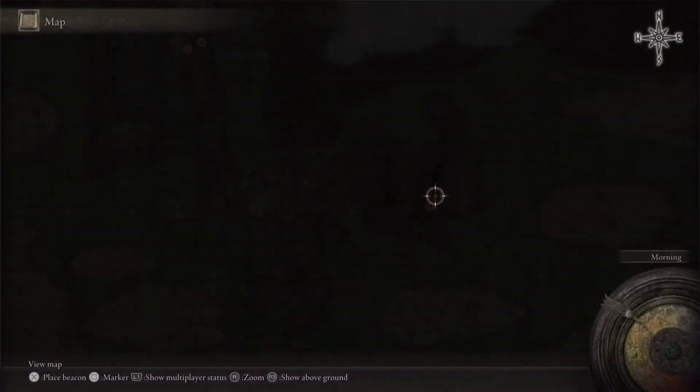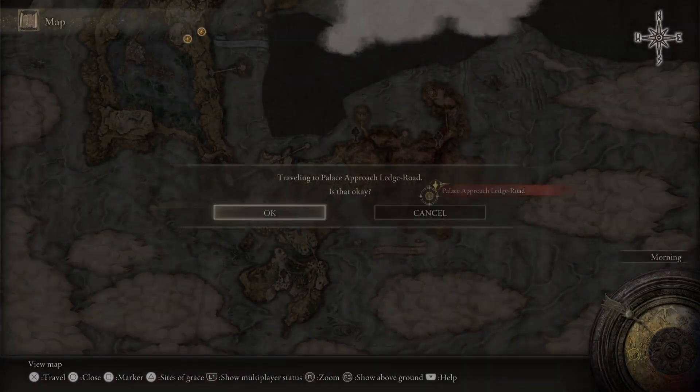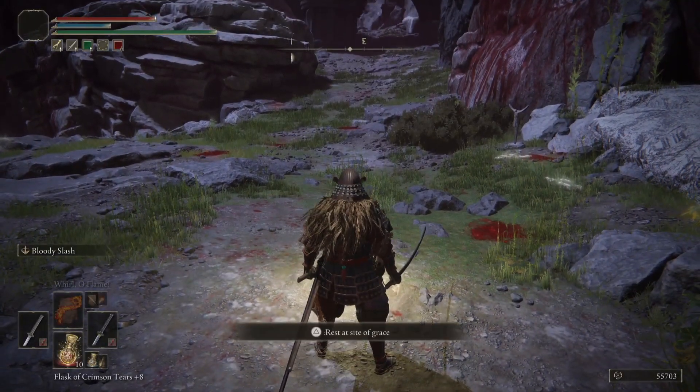Once you're done, to get out of the sequence, click the map button and then respawn at the Grace that you unlocked. All you want to do from there is just repeat the process.